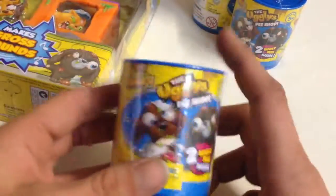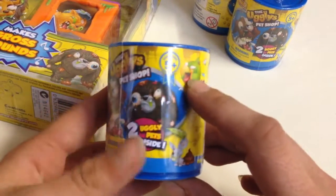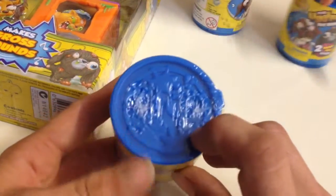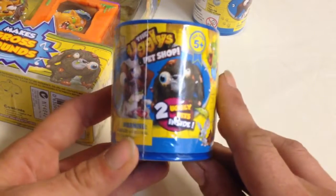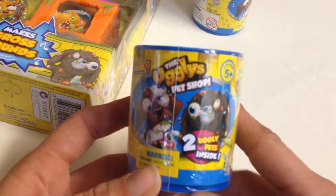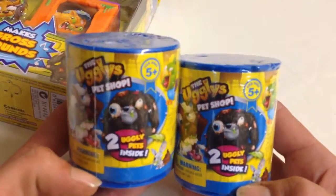So the Uglies come in these small blind containers — blind tins or cans you could say. And you get two Uglies in each one. Two Uglies.